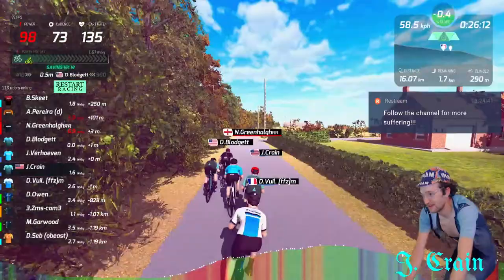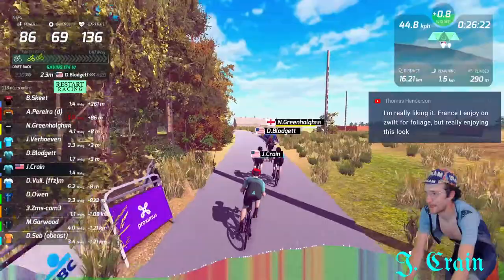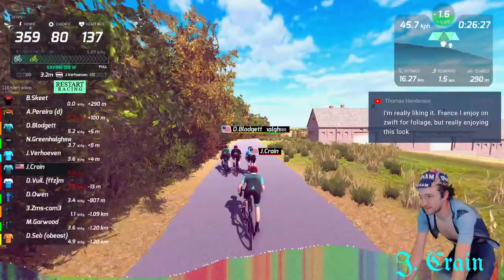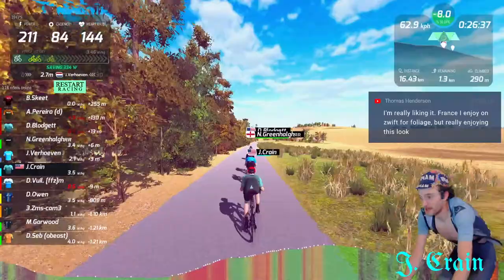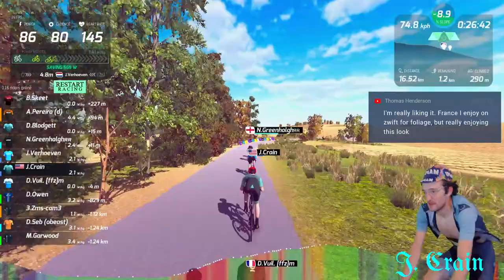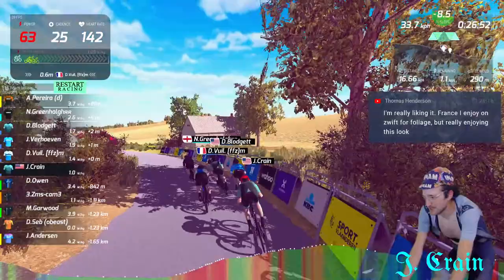Still don't know how that guy in Oh Crit managed to keep the trike for the race. I actually think France is the best looking world on Zwift. Watopia is probably best for terrain variety, but it's hard to beat France for how well it's rendered. Watopia doesn't have a very consistent visual style — it kind of jumps around from super cartoony to super realistic.